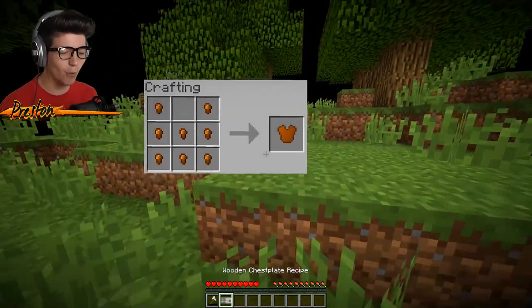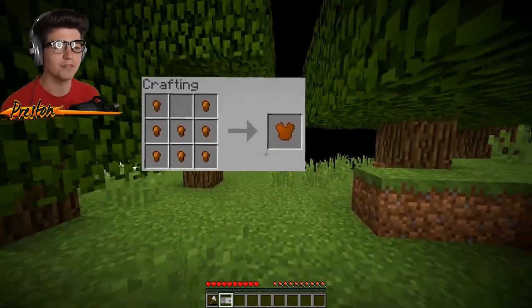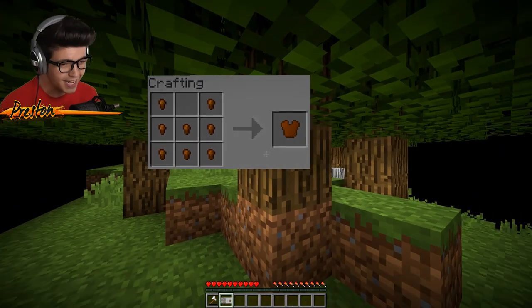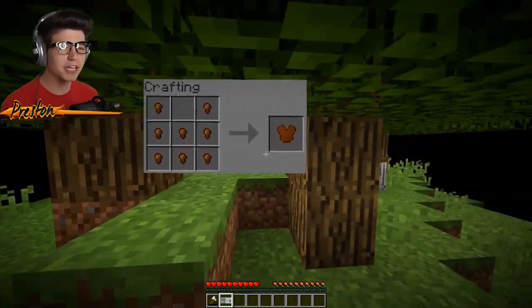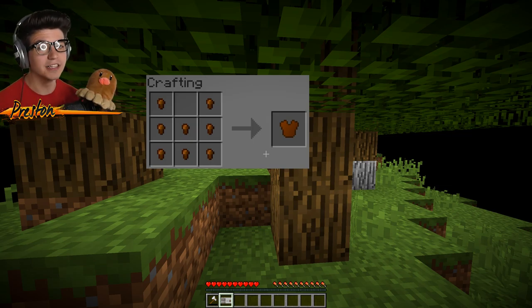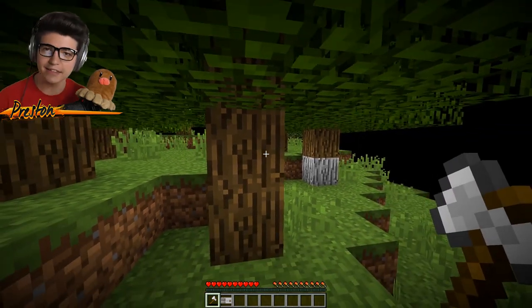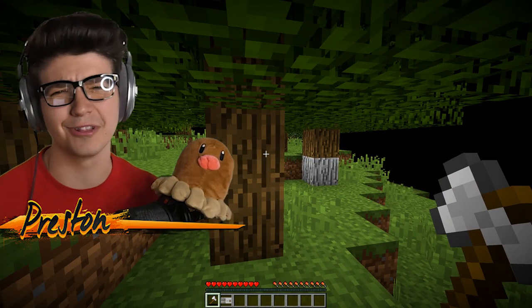We're about to enter this dimension over here, which is where we craft our first chest plate. Now, you might be thinking to yourself, 'Preston, this is pretty weak — it's a wooden chest plate,' but it gets better, okay? I promise you are going to want to stick around. Diglett says you have to watch until the very end of the video, and you can't make Diglett mad or he'll get really sad.